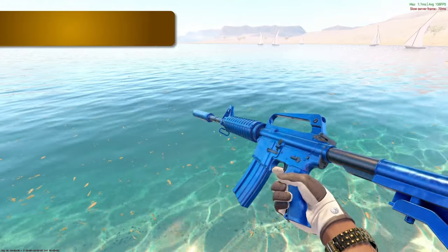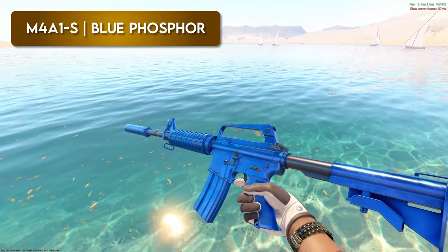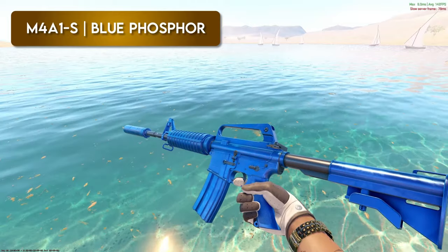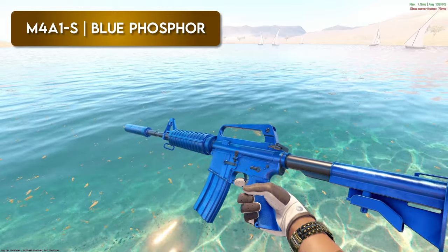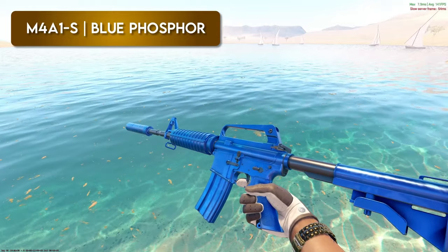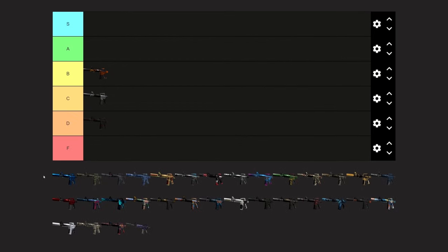Blue Phosphor — you can't really hate on solid colored skins, especially this blue. It's pretty much like an M4A1S sapphire essentially. That being said, I think people low key overhype this way too much. They always throw it top of S. I don't think it's top of S — I think it's middle of the pack A. I was going to say A tier as well. I don't think the price is worth it; it's just a plain blue skin. It is super clean and shiny in CS2, but I'd put it in A tier.